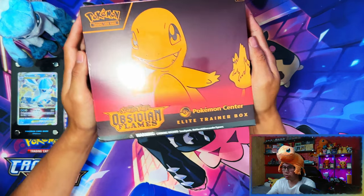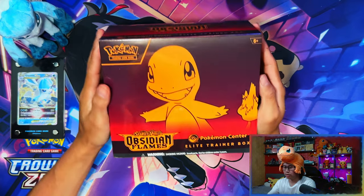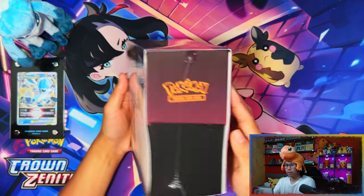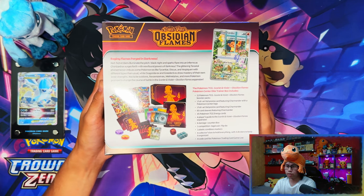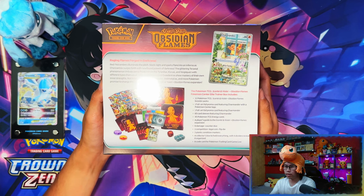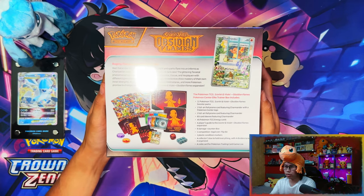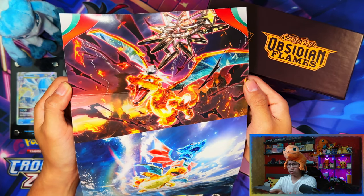Here we have it - the Pokemon Center exclusive Obsidian Flames Elite Trainer Box. There's the front of the box, the top side, the side, the other side, and here's the back with the contents. 'Raging Flames, Forged in Darkness.' There's a promo card - I'll leave that for a second. Let me crack this open and show you all the contents.